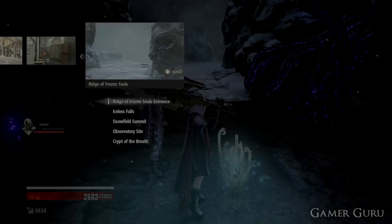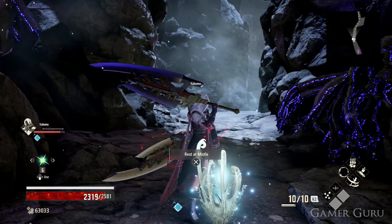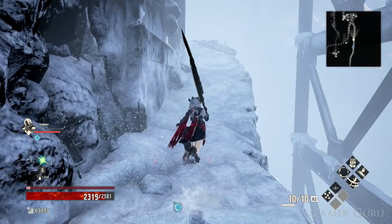Welcome back. In this video we're going to be checking out the location of all the Theon vestige parts as well as the core itself. All of them are going to be located inside the Ridge of Frozen Souls, starting out from the first missile in the area called the Ridge of Frozen Souls entrance.